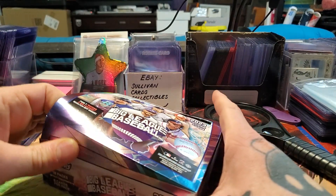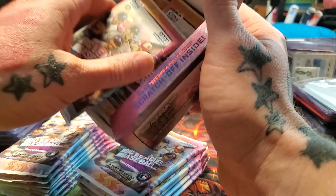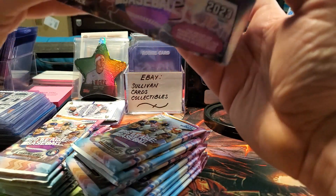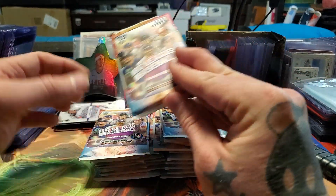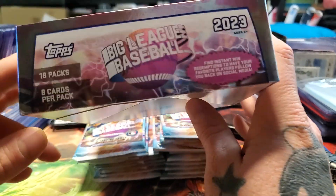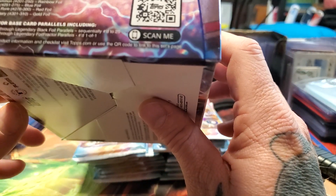Big League tends to be kind of the lower-end cheaper product for Topps. It's one of those that runs about two or three bucks a pack — it's like Opening Day. There's some cool inserts. You can get Jeff Wilson, the Cardboard Investor guy's card in these, which is kind of funny, and some other influencers. You get 18 packs, 8 cards per pack. Find instant win redemptions to have your favorite players follow you back on social media — that could be bad!